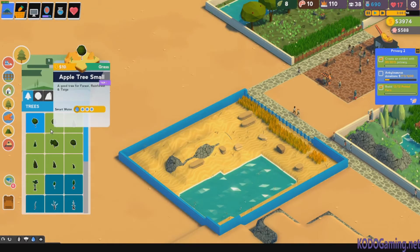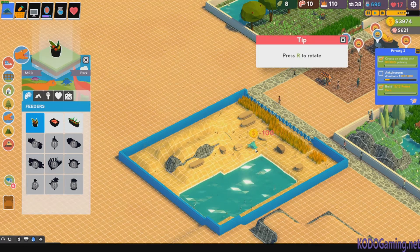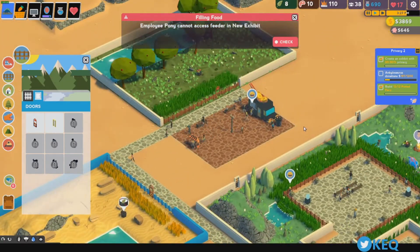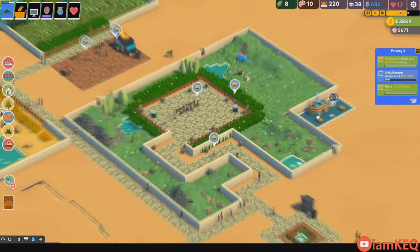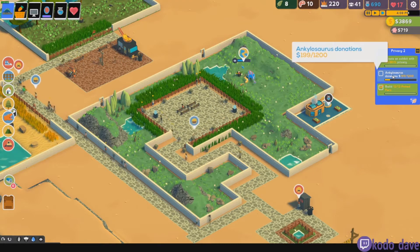Let's grab some rocks. We don't have access to anything else. He's complaining about the one I just put a thing on — let's get this out. I wasn't paying attention to that. And let's speed up time. I'll come back when we get closer to finish out the donations.